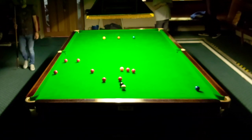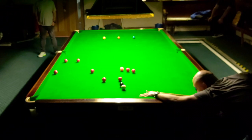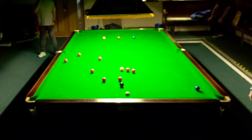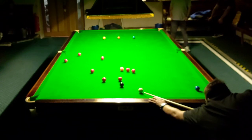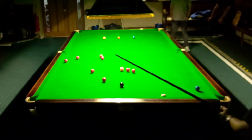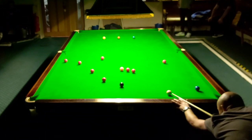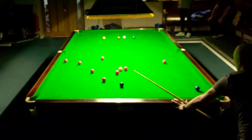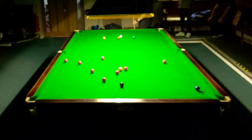Pat pots a red and tucks me up behind the black. Now what I try and do here is leave him behind the brown to try and cut off the left side of the table. Play it really well actually, so he's only got this red on the right hand side to go for.